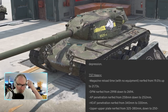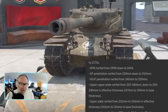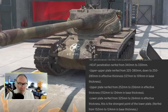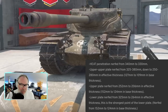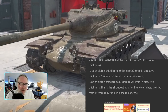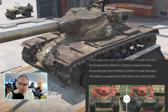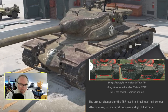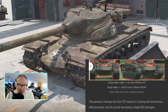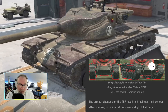T57 Heavy — a weird one. They nerfed the reload time, nerfed the DPM, nerfed penetration on heat and AP, and nerfed the upper plate a lot — from 127mm to 109mm base thickness, which is a big chunk. They also nerfed the lower plate. They buffed the turret armor plates — it's almost like they're trying to turn it into more of a T110E5 autoloader. The jury's out on this one.